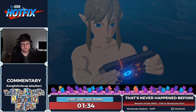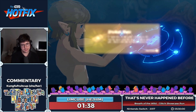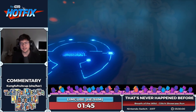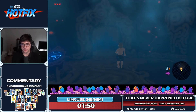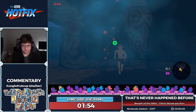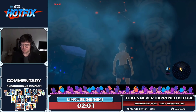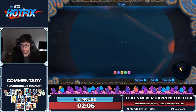The first thing we're going to do is escape the Shrine of Resurrection. Usually people do that by going through the door — that's the version that makes sense — but we're going to be clipping through this wall. When a run starts, we immediately do a scope clip. This is a thing in many speedruns where you use first-person — in this case the scope feature.